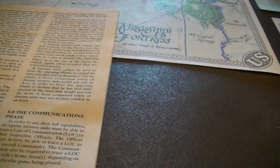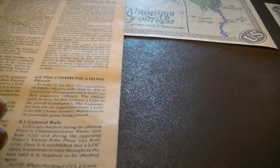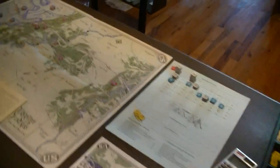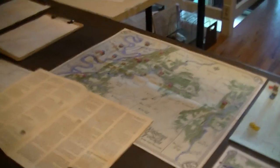During the communications phase, you normally have to trace a line of communication to your officer. Each command has a specific officer, and in general officers must trace to the commanding general, who then traces back to his home area. In this game the Union's Grant is allowed to wander wherever he likes with no penalty — it's just assumed he's good with that. There's no real supply in the game, so all you have is this command tracing.